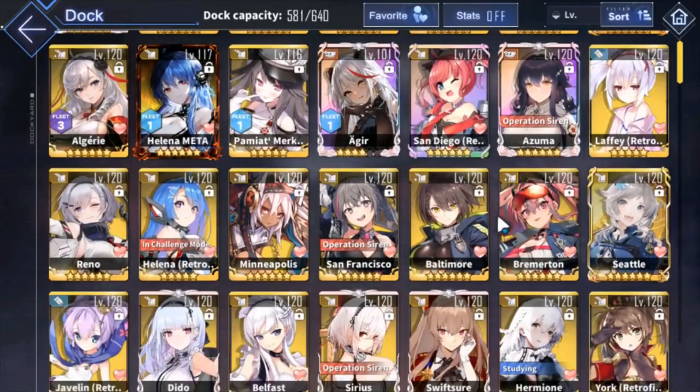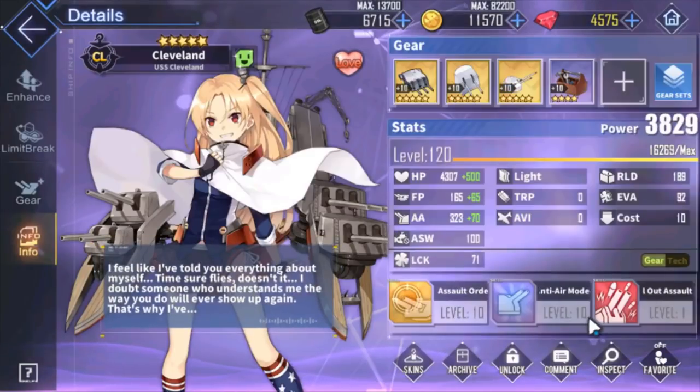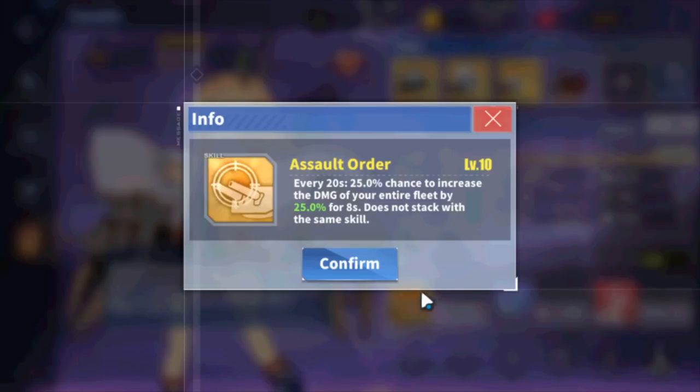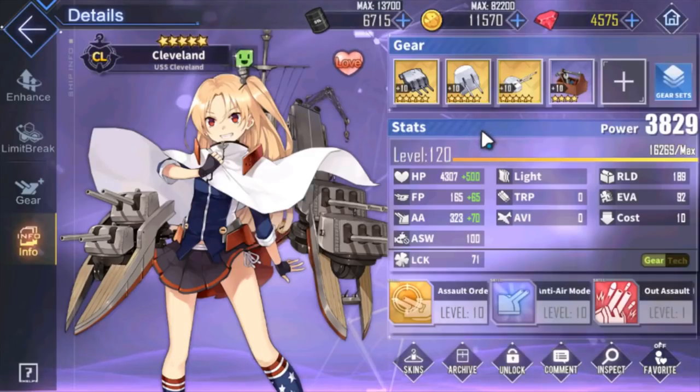Next we have Assault Order, carried by Cleveland and Kent. It's a slightly weaker version of the radar scan — 25% chance to increase all fleet damage by 25% for 8 seconds. It's a lower proc rate and not very reliable, but it's a good choice for burst content. Cleveland Assault Order or Kent Assault Order are go-to choices.